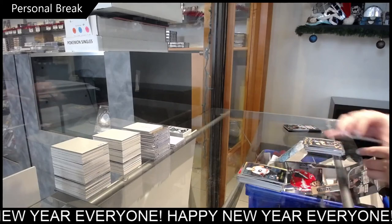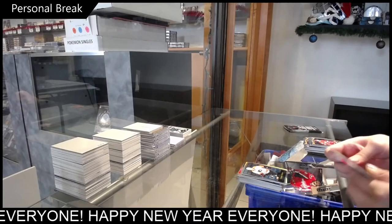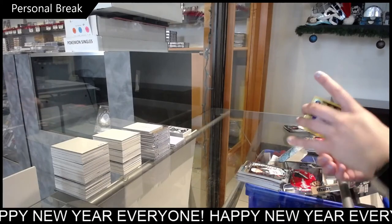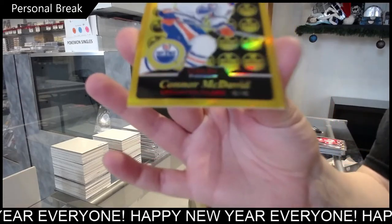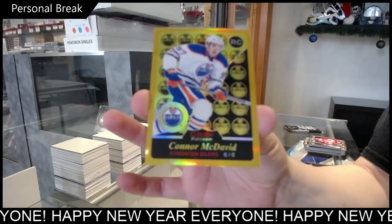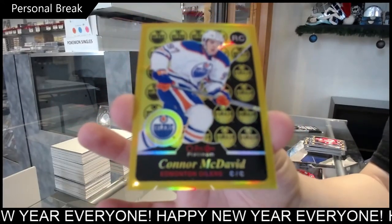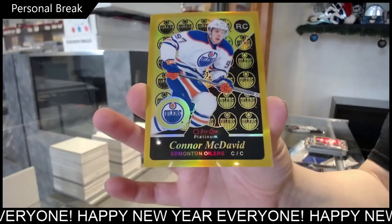Retro of Claude Giroux. Rookie of Gustav Olofsson. And a Gold Rainbow rookie number to 149 — Connor McDavid! That's a big one. Connor McDavid number to 149.